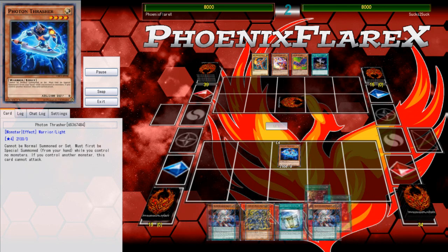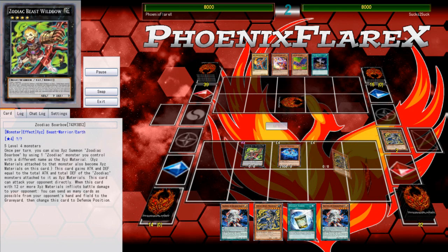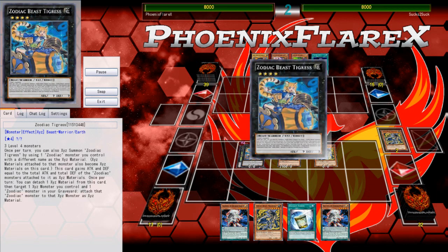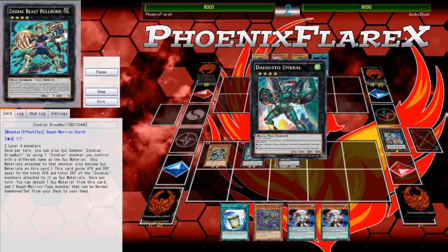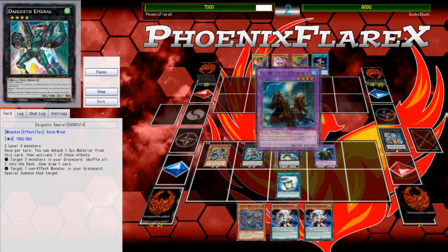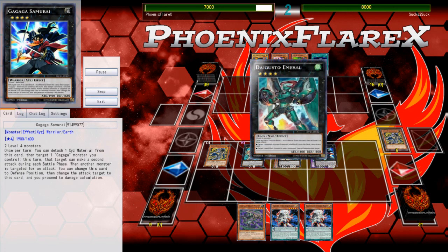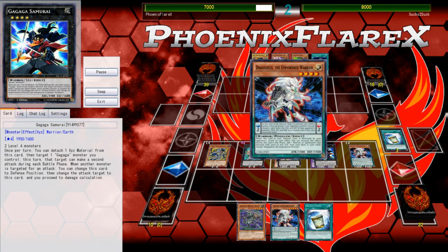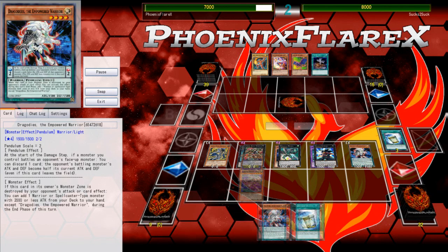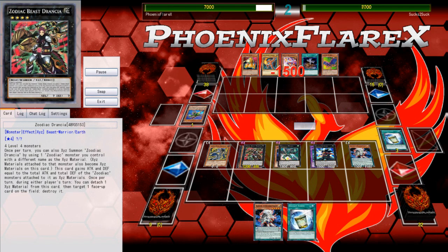Going second in the next game, my opponent bricked. This ABC deck is just showing its true colors — you basically need the field spell to play. He drew the Trick Clown alongside the Foolish, which is a true brick, because if he had not drawn that Trick Clown, he could have Foolished the Trick Clown and almost summoned one of his A, B, or C monsters in his hand, then made a Tsukiyomi and tried to unbrick himself. But unfortunately that's not the case — he drew the Trick Clown alongside the Foolish, so there's no first-turn play that he could make that was any sort of meaningful.